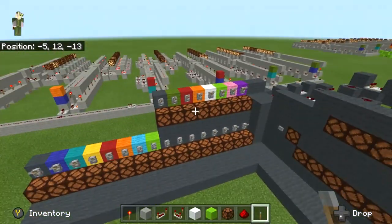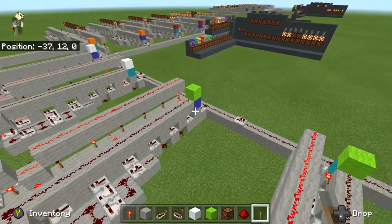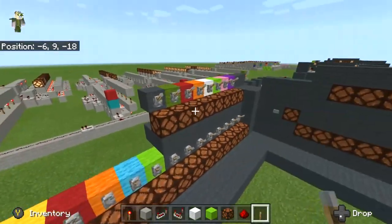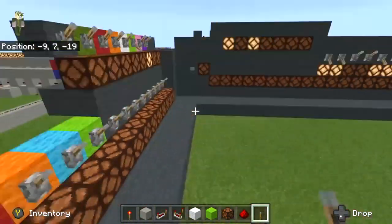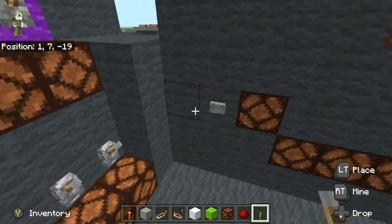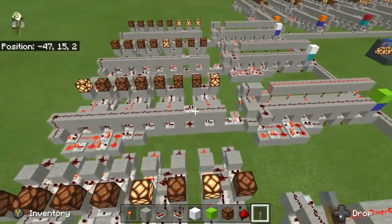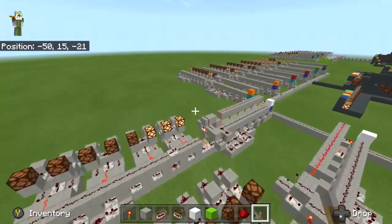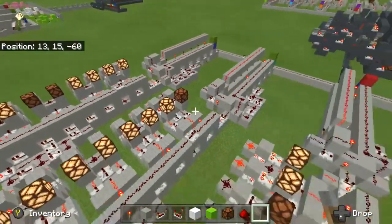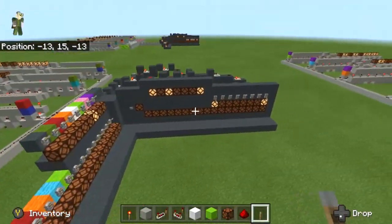Let's do a little demo. We'll say address lime and blue. We pick our lime and our blue and send it that signal. You can see how it is transmitted and how nothing else has been affected.